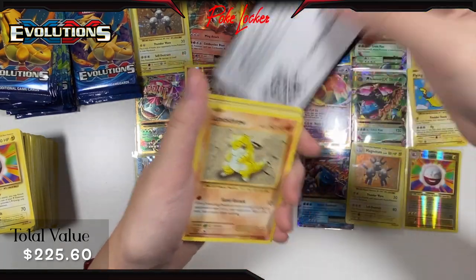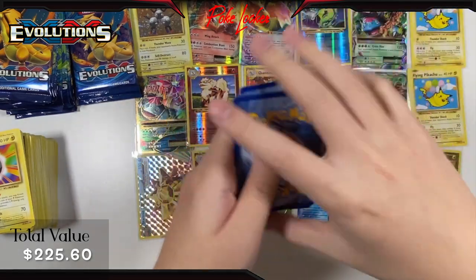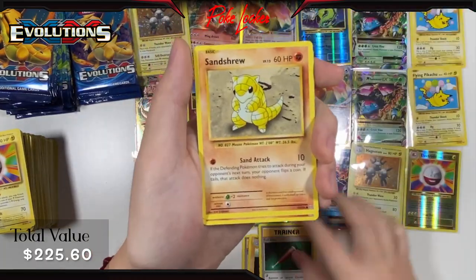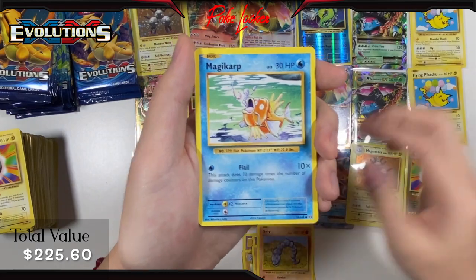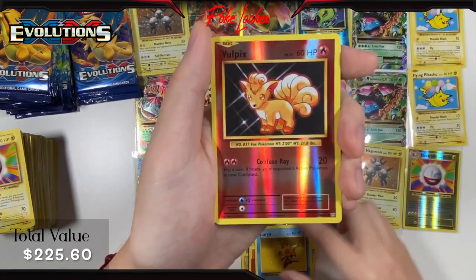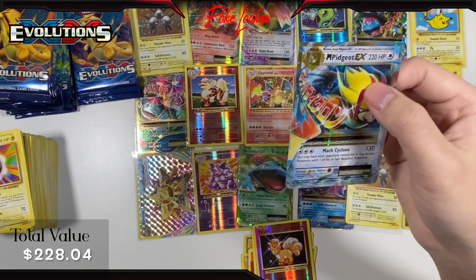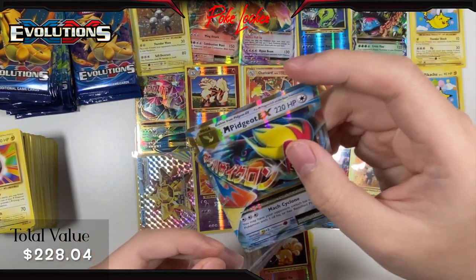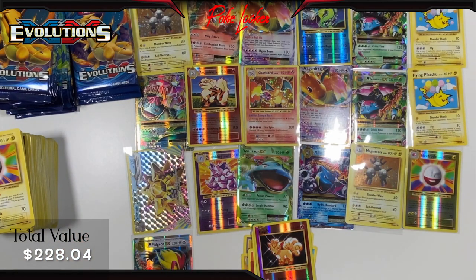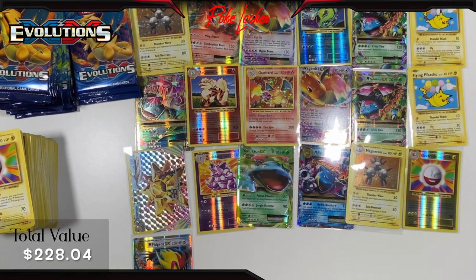Pack 21: Switch, Machoke, Full Heal, Sandshrew, Onix, Magikarp, Fighting Energy, Staryu, Reverse Holo Vulpix, and a Mega Pidgeot EX. I actually don't have this card — going in my Master Set that I'm trying to complete. I just don't know what to say anymore. We've gotten too many hits, I don't have any space left.